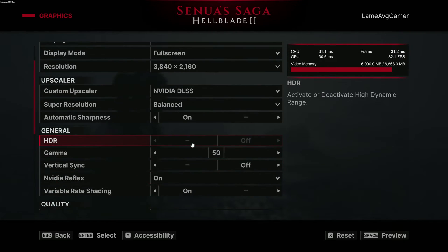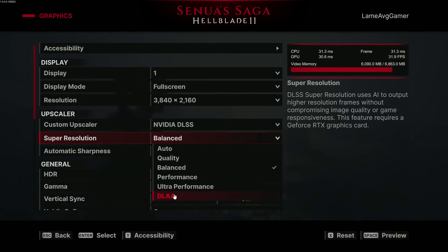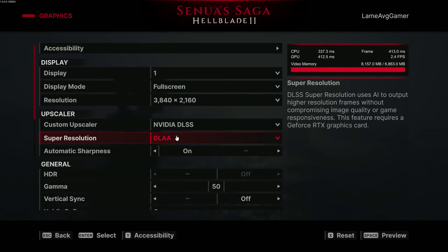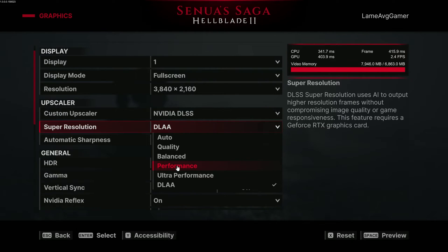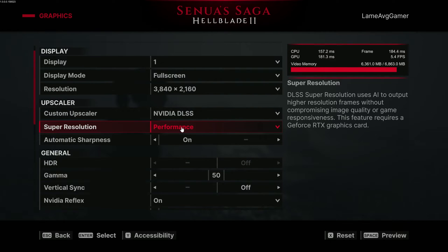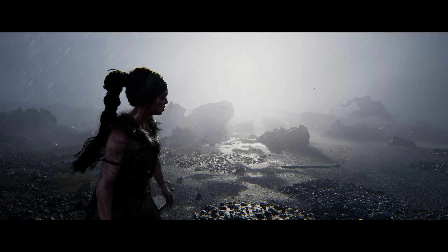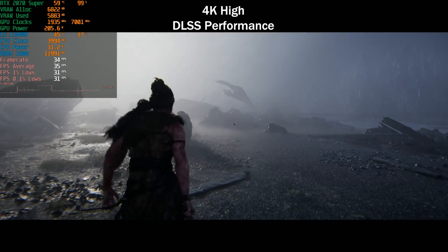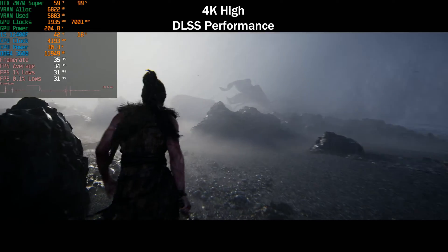At 4K high preset, the GPU is heavily VRAM-limited — sitting at 8 gigabytes and getting just 2.4 FPS. Enabling DLSS Performance allows it to slowly recover. Once the VRAM clears, we're using 5.8 gigabytes and getting around 30 FPS. So at 4K high with DLSS Performance we land at 30 FPS.